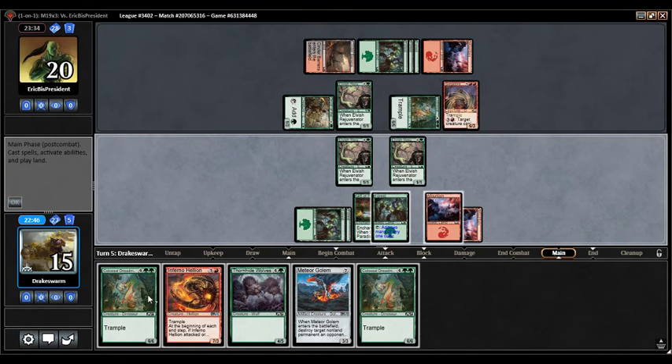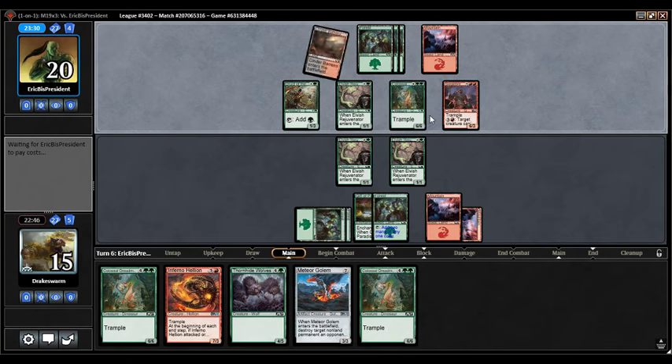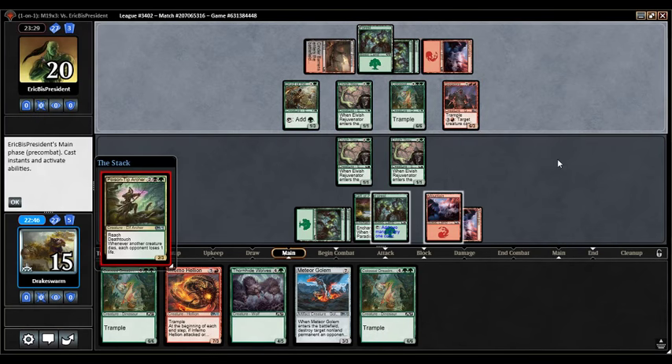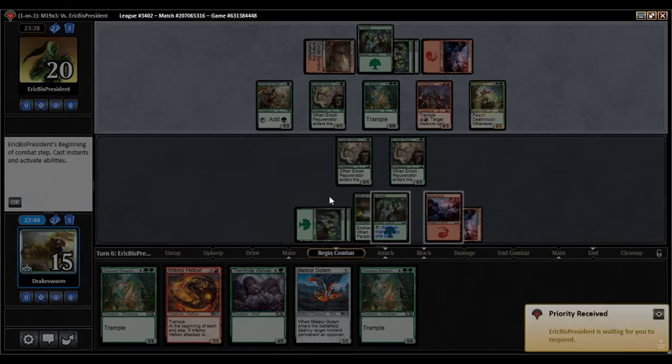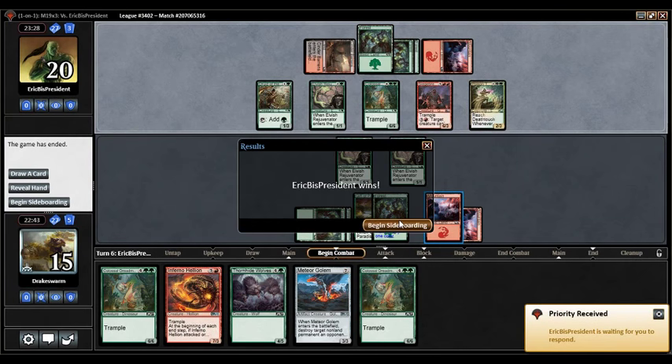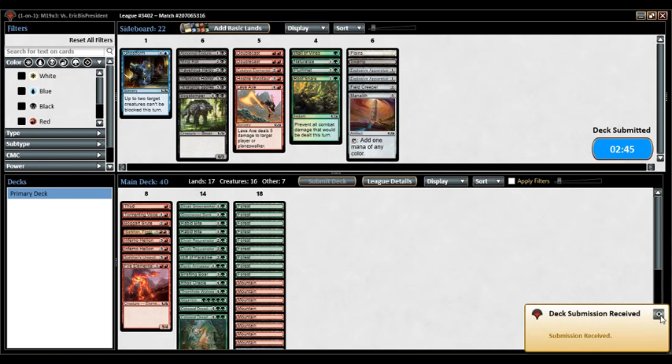We needed to hit a land there to even put something on board, and this says target creature can't block. Can they just kill us this turn? 12, 13, 14 — Poison Tip Archer. Yeah, this game is over. It's a little too slow — we had a fine draw, it's just the opponent ramped out way too big. I'm going to keep the deck exactly the same and hope we're better off on the play. Druid of the Cowl is something this deck would love that we're missing — it helps with Gigantosaurus and our late game stuff in general.